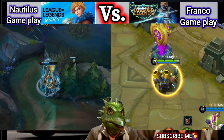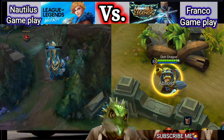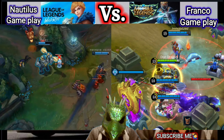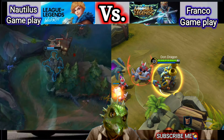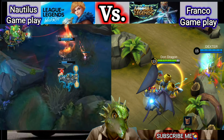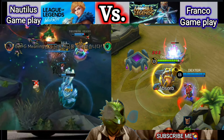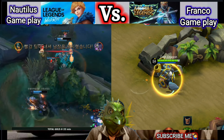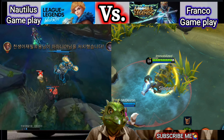He can maintain crowd control until his allies manage to deliver the finishing blow. If used efficiently, this build will allow Franco to survive everything from the initiation of an attack to the delivery of the finishing blow, going out to full potential as a tank. You also need Dominance Eye, Magic Shoes, Oracle, Sky Guardian Helmet, Twilight Armor, and Immortality — the last item of all the builds.